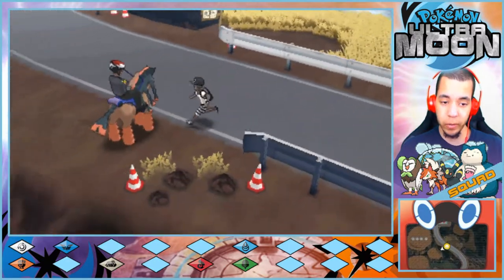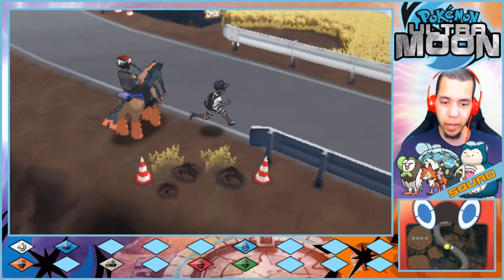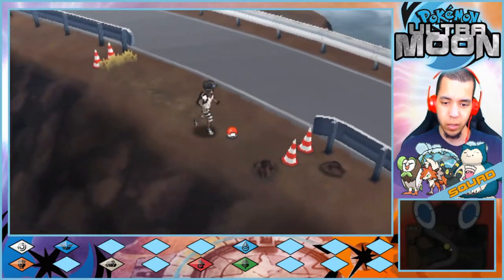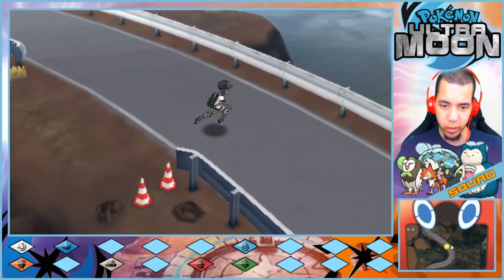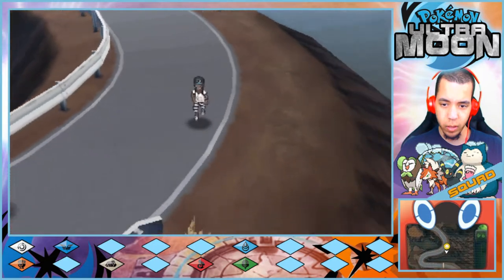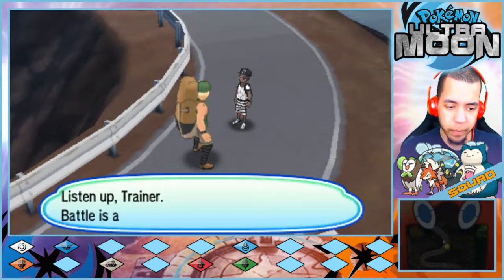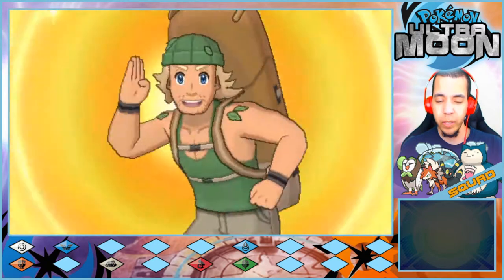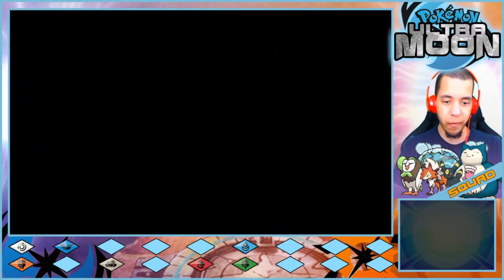The player realizes they forgot to do Pelago stuff today. 'Thanks to the Pokemon's help I can patrol even the peak of the mountain.' There's only one trainer here. A Hiker challenges: 'Listen up trainer — battle is a hiker's favorite!' The player predicts: 'I'm smacking you up — you're probably gonna send out a Rock type or a Fighting type.'